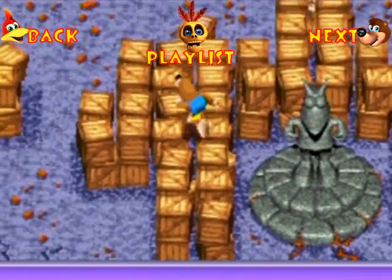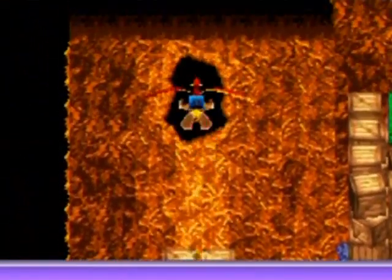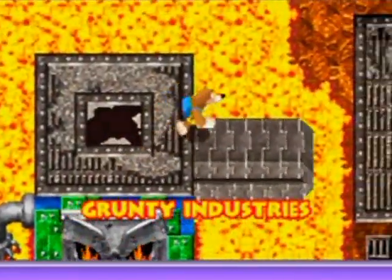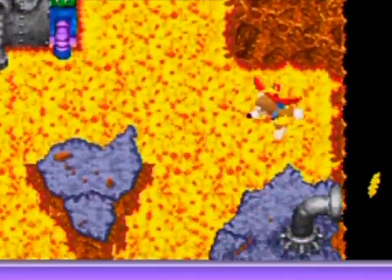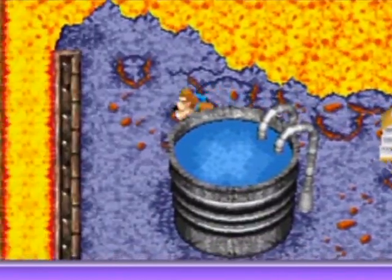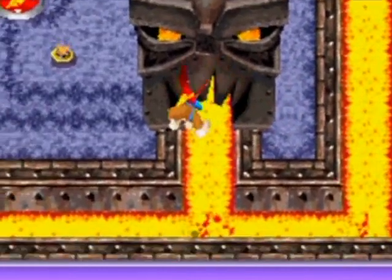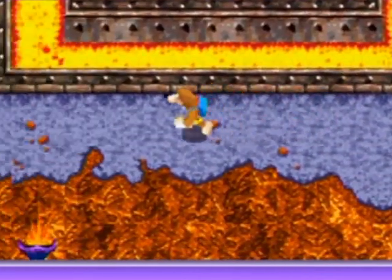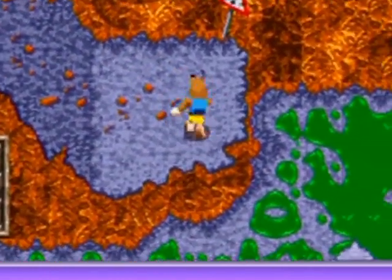Hello everyone, and welcome back to the walkthrough. Let's see what I can do to finish this place off. There are a couple of things I can do as an octopus, but I'm still befuddled as to where the last gold pieces are. I kind of forgot. Oh wait, maybe they're both up there, come to think of it. I know there's one up there, but I didn't know where the other one was. Anyway, I gotta do this now.